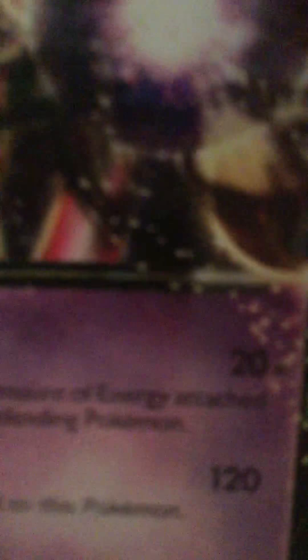So first up we got Mewtwo — not Mega, just Mewtwo EX right here. I know it says 120, that's a good move, but look at that — 20 times. I can go up to 300 and something damage, or maybe even 400 with this.